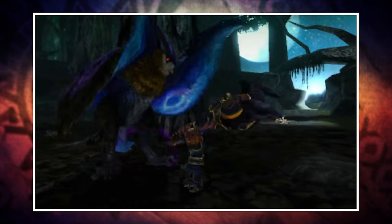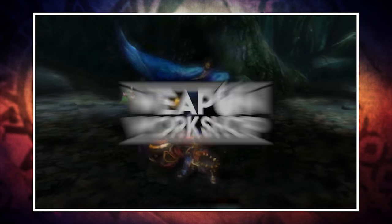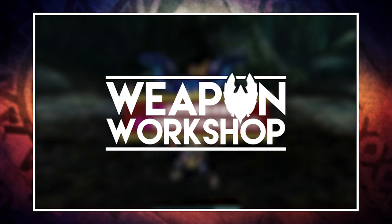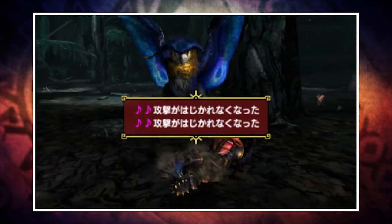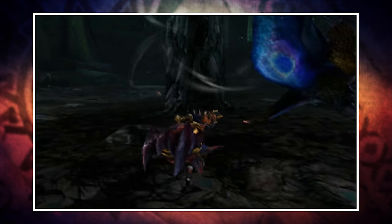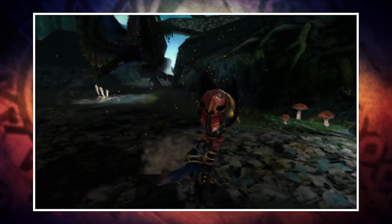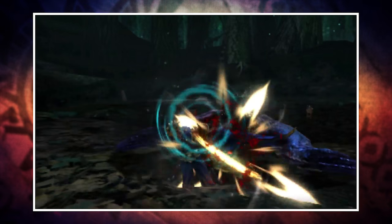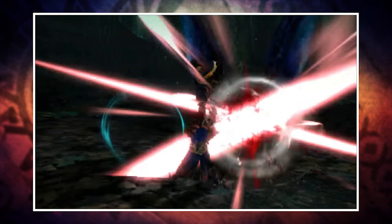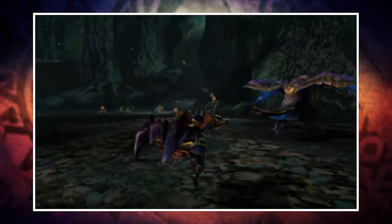Yo, what's going on guys, Arax here and welcome back to another Monster Hunter Cross video and another episode of the Weapon Workshop. Apologies that there wasn't an episode last week — I was over in Japan — but I am back now and we're picking up where we left off, taking a look at the Hunting Horn. A weapon that is quite often overlooked and quite rare to see online, but it has enormous potential and when used correctly can be an absolute powerhouse as well as a godsend for your fellow teammates. So without further ado, let's get started.